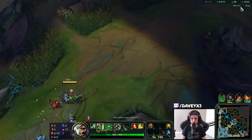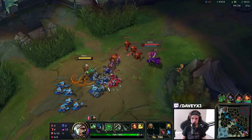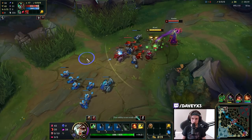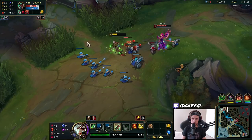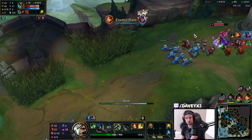She'll probably come back with a new item, probably become more tanky. That's what most Karma players do. Yep, she's going for a Ruby Crystal. This is exactly why this is a counter matchup — it's typically how it's going to go every single time.